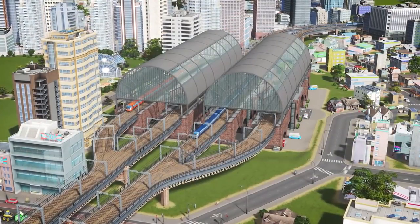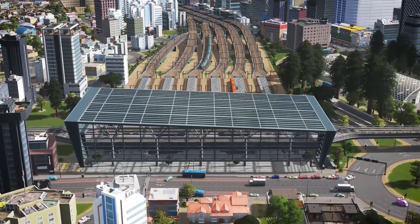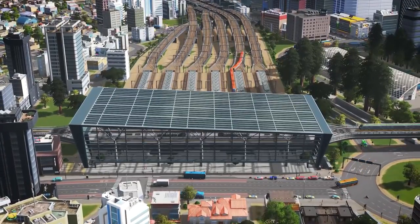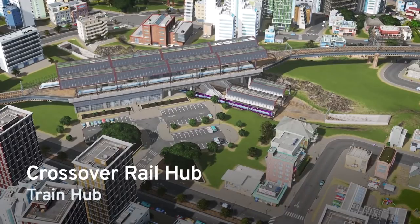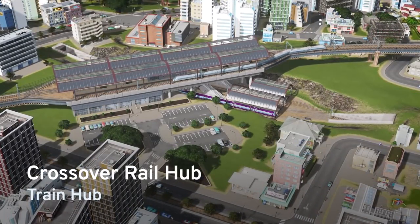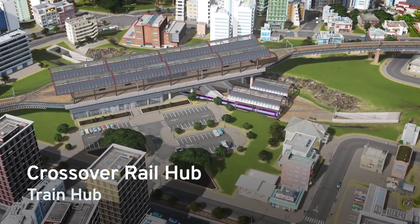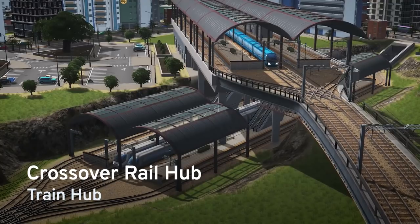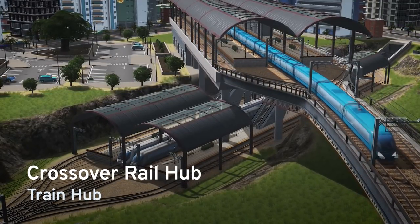The last part of the Train Stations Creator Pack are the giant and impressive rail hubs. These hubs are perfect for critical transfer points, as they let lots of lines all meet without interference. The Crossover Rail Hub has eight platforms all meeting up at a single station, with four platforms on the elevated upper level and four platforms on the sunken lower level. This hub is a great way to have four very busy lines meet, since it's just like using two dual island stations in one building.